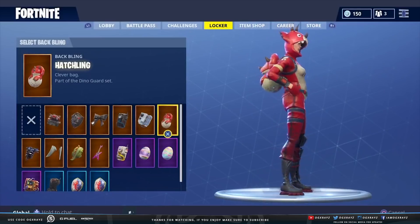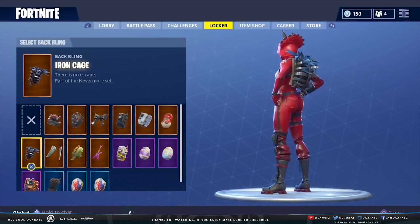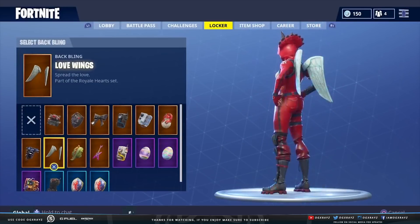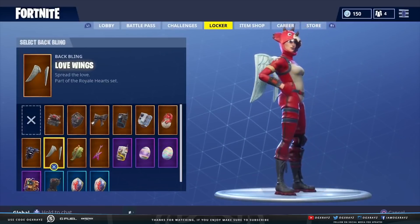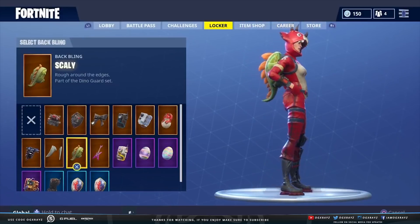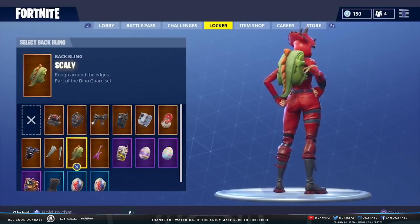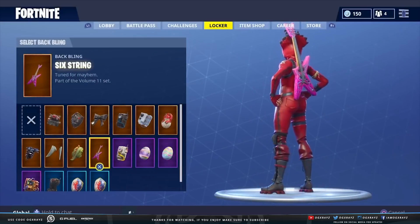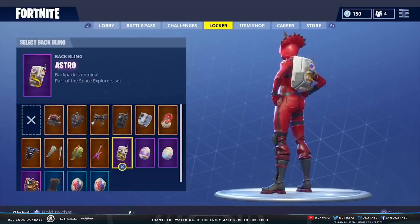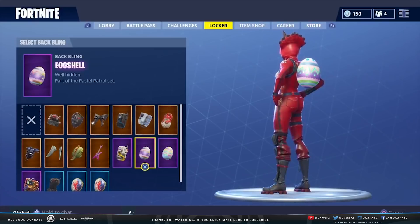The new hatchling back bling goes with it, of course. The iron cage doesn't really work. The wings pretty much look good on every character so they look good on her too. The dinosaur back bling doesn't really match because it's completely different colors — it would only work if it was red. The new guitar doesn't really work either, and this one barely has a little bit of red.